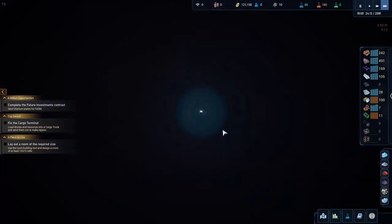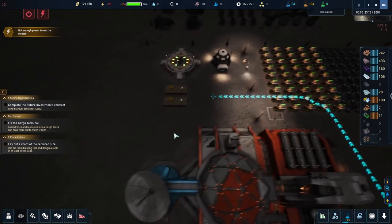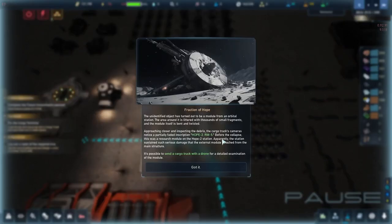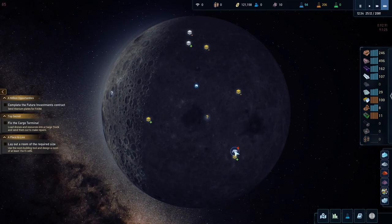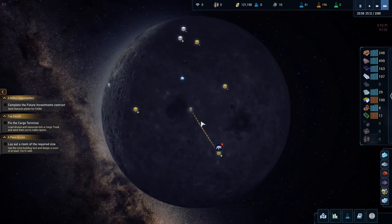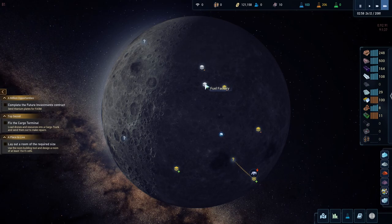Drop it off here like usual so they don't have far to bring it. Power is very nice - I think I did good on power. Send cargo truck with a drone - that's all we seem to be doing. That should get us some science tomorrow - we'll choose green science because we need to get that green stuff on the go.